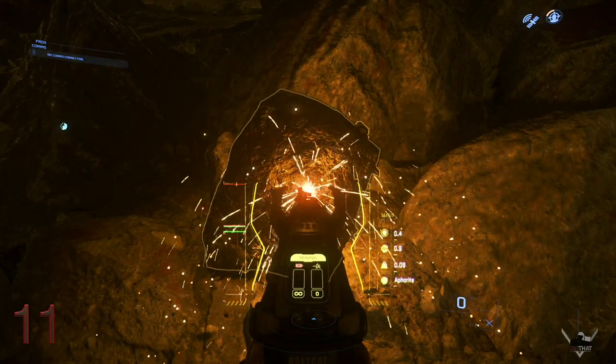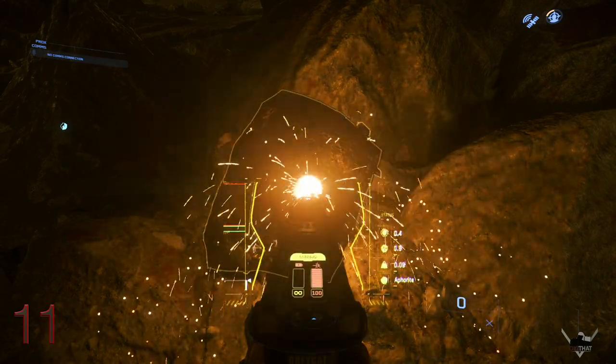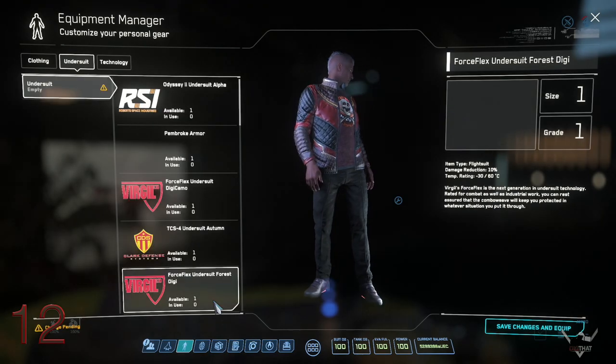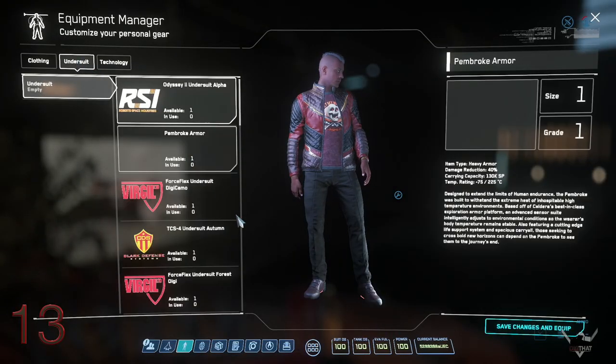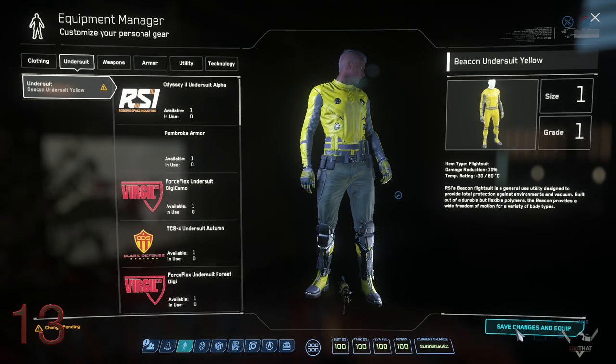If you have a HOTAS with a dial, it makes adjusting power much faster and more accurate in a ship or by hand. To remove armor fast, remove your helmet, then unequip your undersuit. To re-equip your armor without doing it piece by piece, equip the undersuit you were wearing last, then your helmet.